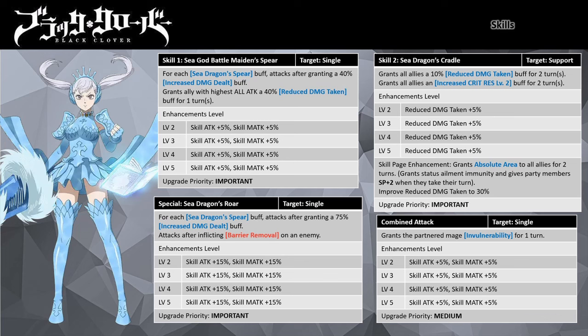Try to level up and join a guild. If you have spending power, you can buy skills enhancement chests at the premium black crystal shop. Her Skill 1, God Battle Maiden Spear, is a single target HP attack that grants a 40% reduced damage taken buff to the unit with the highest all attack. With her Sea Dragon's Spear buff active she gains a 40% increased damage dealt buff per stack, and at maximum four stacks she gains 240% increased damage dealt along with the ability to remove immortality.